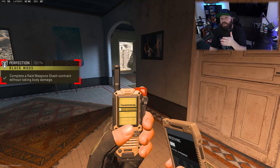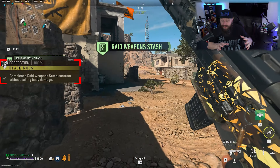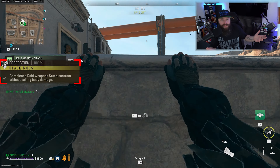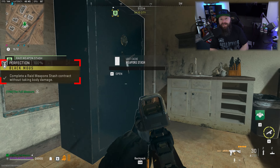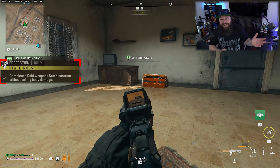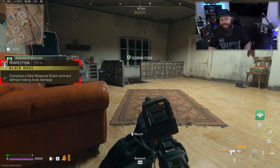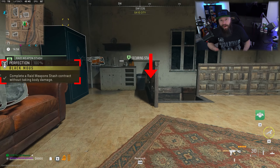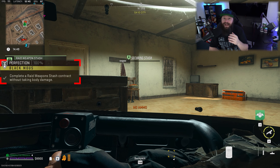If you take damage after that, that's fine. A bonus tip you'll see in the footage: I was lucky that this particular stronghold had a tripwire on the stairs. Whether you know this or not, AI will never try to cross over a tripwire — they also won't inadvertently walk into it, they will avoid it. In this case I was able to lock the enemies downstairs because they wouldn't go past the tripwire.